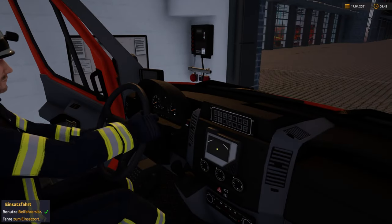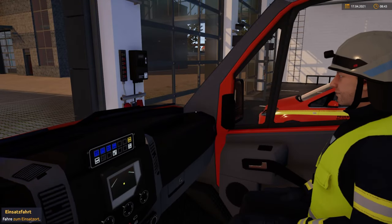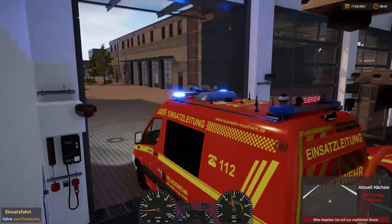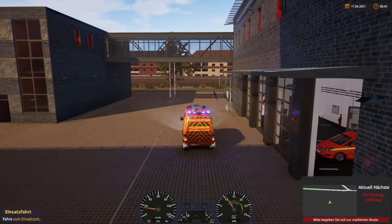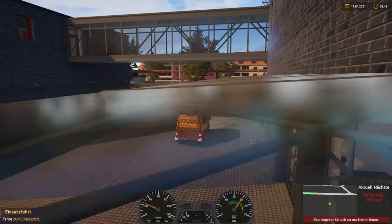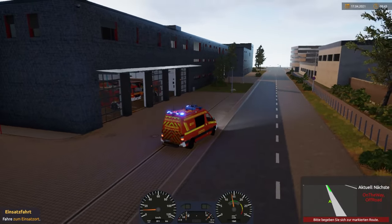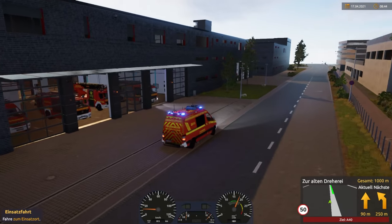There is our colleague. We are the dispatch leader today, taking control of the colleague for the dispatch. The dispatch is where the burning vehicle is. We are driving out, and until we arrive, we're just driving the car as the assistant of the dispatch leader. We check where our colleagues are — I think they're jumping into their cars right now.